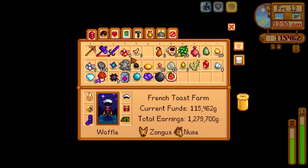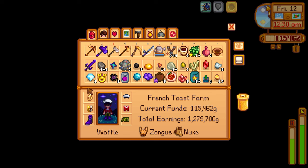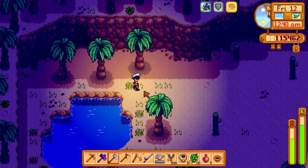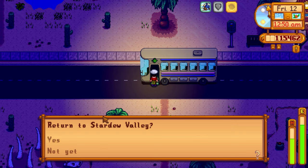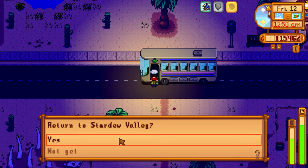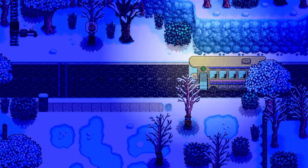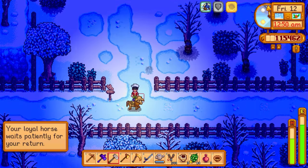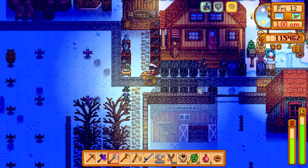Grabbing all items before leaving — got some red cabbage and the golden mask so it was at least somewhat eventful. Only neutral luck today so the Skull Cavern run wasn't great. At 12:50 I heard a panning sound but not going to bother. Big contrast coming back from the desert to the winter farm. Horse is all the way at the other end — 12:50 AM but hopefully things go better in the morning.